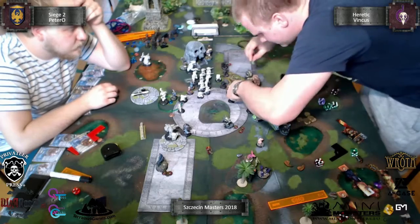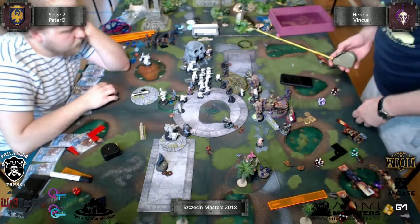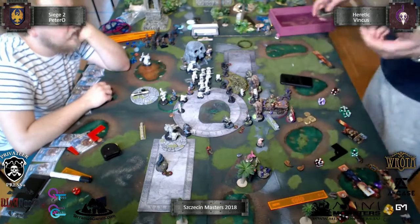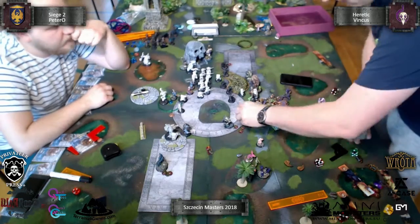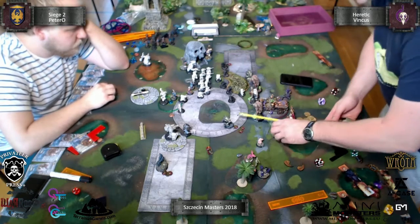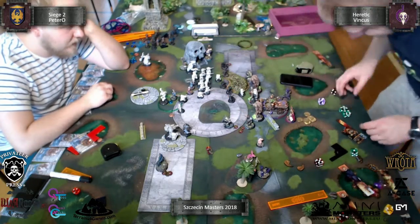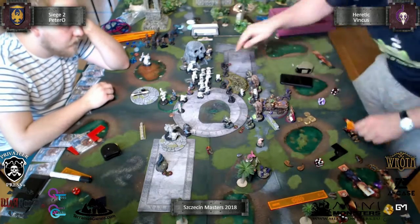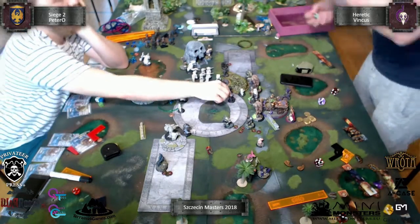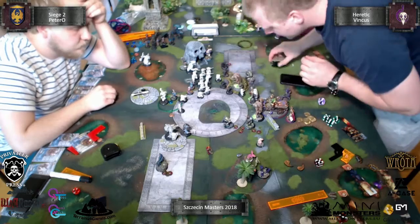I killed the last Trencher with my Death Knell. I decided to shoot toward the guys on the top - the blasts don't take effect on them. I boosted to hit, hit, killed the first one, then boosted to kill the second. Because blasts don't take effect I put my Skin & Moans just around those guys to kill all of them - first hit, killed.